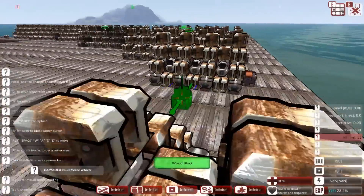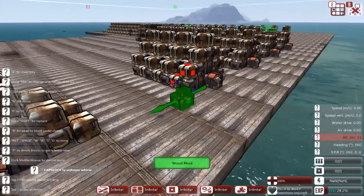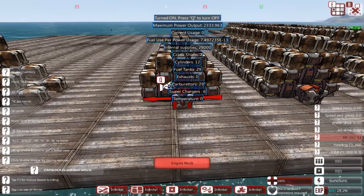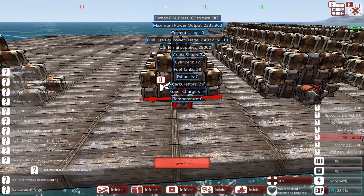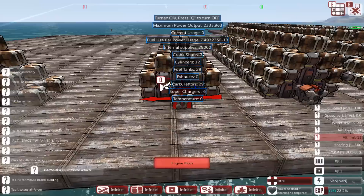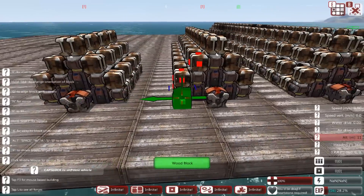Next you can see I've doubled it, so now we have four triplets. This engine has a maximum power output of 2333, which is about a 5X jump even though we only doubled the size of it. The fuel usage goes from 4×10⁻⁶ down to 7.5×10⁻¹³ — you can see on that fourth box down — so the efficiency roughly doubled. But we quintupled the power output, between four and five times.